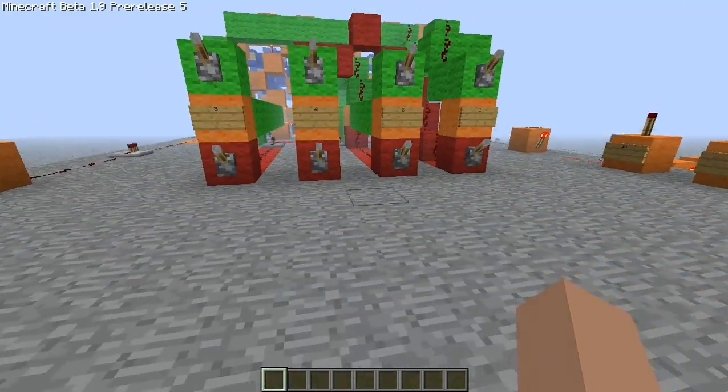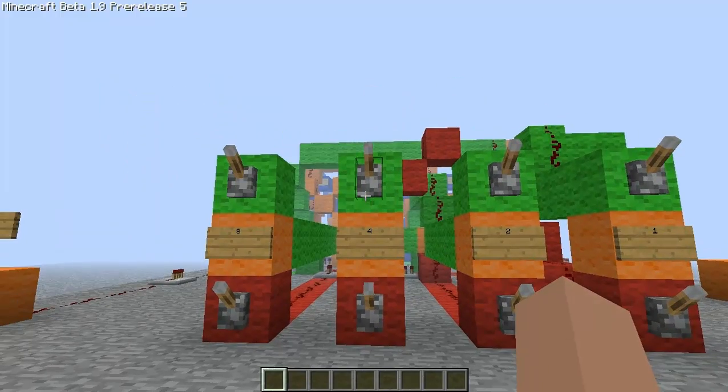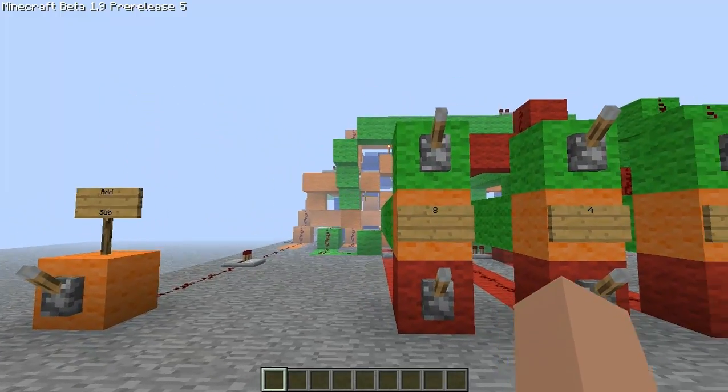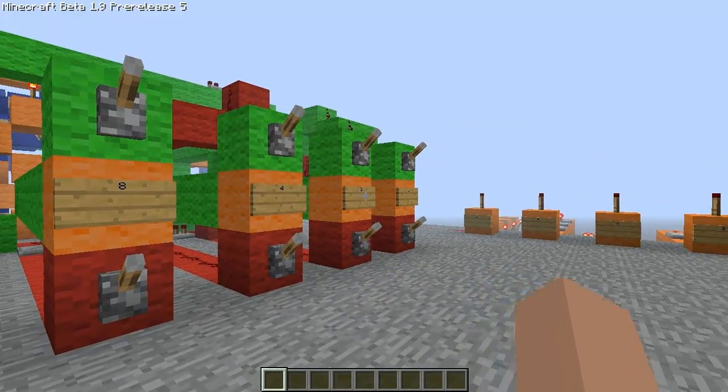Basically how it works is like every other adder or subtractor, but this one doesn't do negative numbers because that was really complicated to me and I didn't find an easy way — unless someone can show me that, I'd be grateful if someone commented about that.